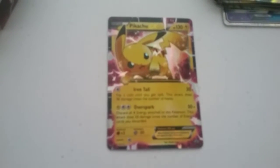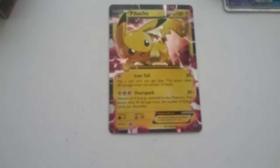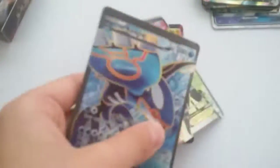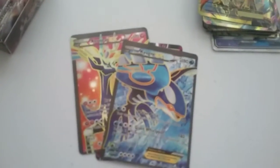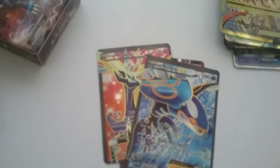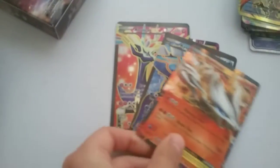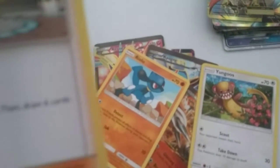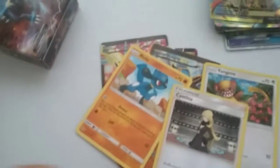I have a Kyurem EX and a Xerneas, I think. And a Kyurem EX, a Yanmega, a Raichu I think, and a trainer Kath. I'm not sure if I'm right.